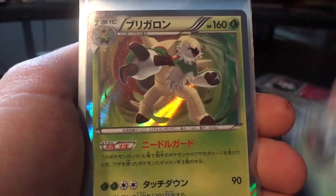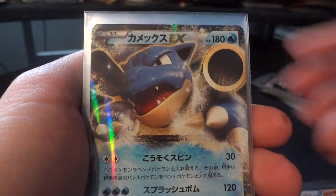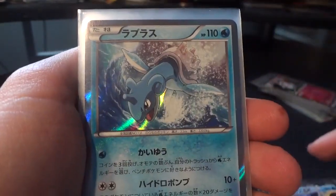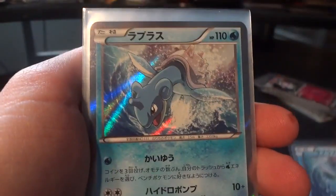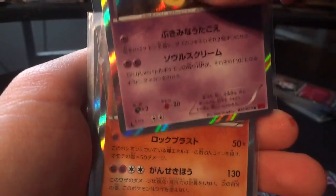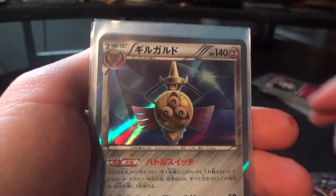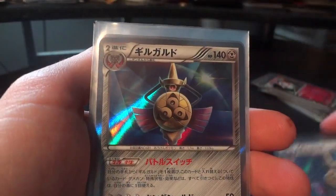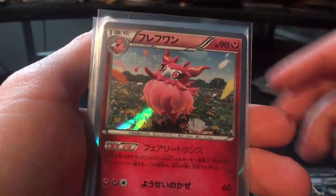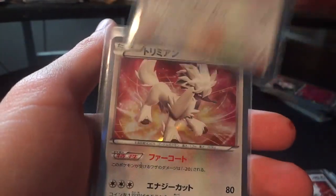Going on to Y Collection, we have Chesnaught. Talonflame. Blastoise EX. Lapras — which is not going to be up for sale or trade because I'm going to be doing my huge, ridiculous Lapras collection, but I did want to show them off anyways. Gourgeist. Sylveon. Yveltal EX. Aegislash. Aromatisse. And Furfrou.